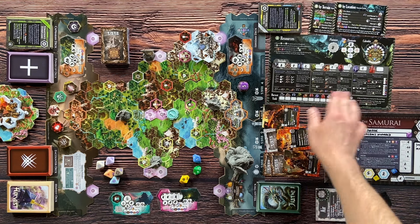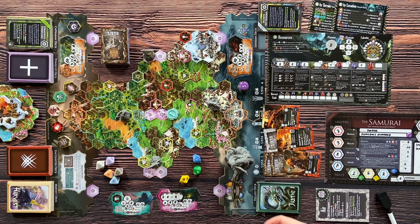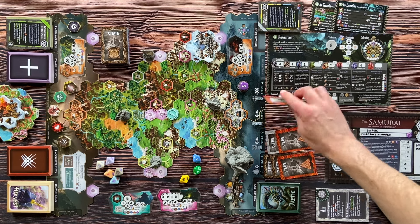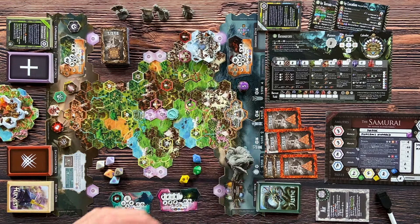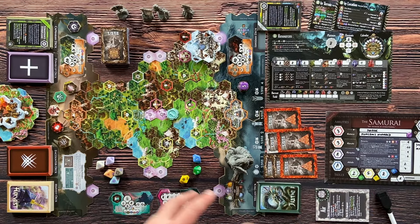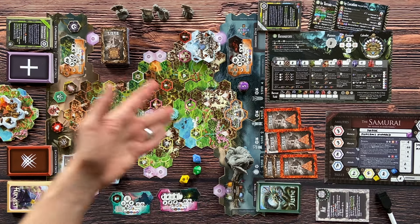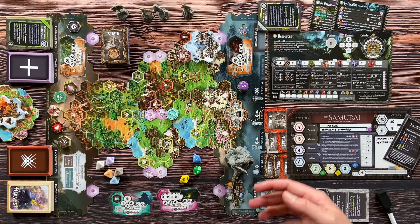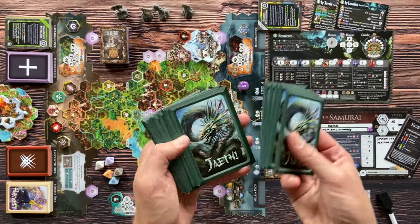If you defeat all enemies, that's the best option — the siege ends. If enemies remain but the siege phase is over, you flip them down and they come back in the next siege phase. When the siege phase ends you remove the banners and return to the harvest phase. You'll move around, harvest resources, rebuild and upgrade defenders, and level up your characters. One way to win is to survive all four sieges — if at the end of the fourth siege one capital city has survived, you win.